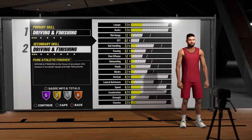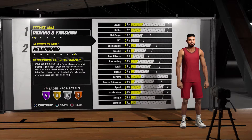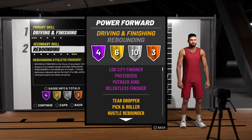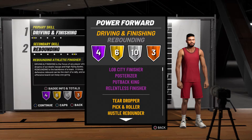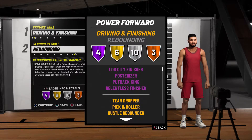So what we're going to do is go to driving and finishing first, and rebounding second. You'll be a rebounder, athletic finisher. This build is OP. You get Lob City Finisher, Posterizer, Putback King, and Relentless Finisher Hall of Fame. Those badges are key for a player that wants to destroy in the paint.